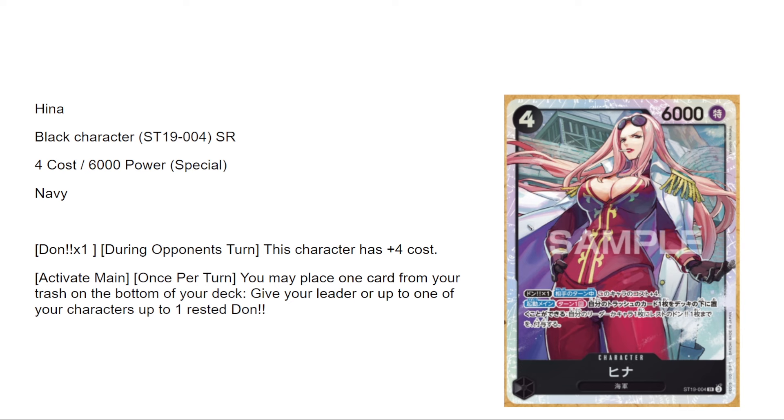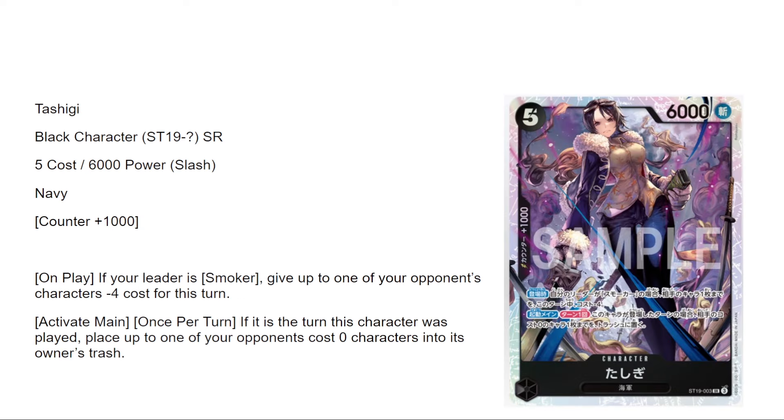Tashigi is a black character, five-six with counter. On play if your leader is Smoker, give one of your opponent's characters minus four cost this turn. Then activate main once per turn — if it is the turn this character was played, place up to one of your opponent's characters with a cost of zero into its owner's trash. This gets around blockers, gets around Sabo — absolutely strong. Ten out of ten for Smoker, zero out of ten for everything else.